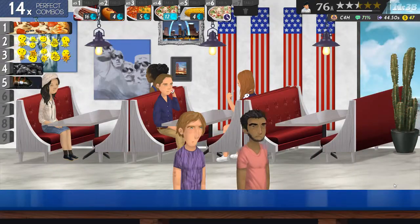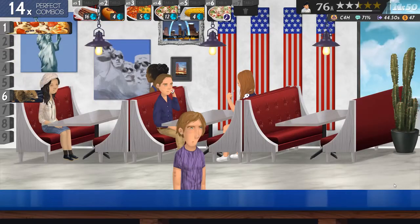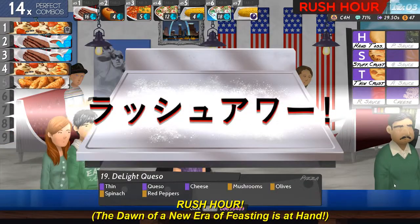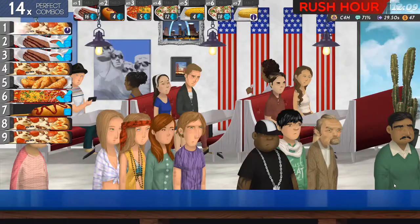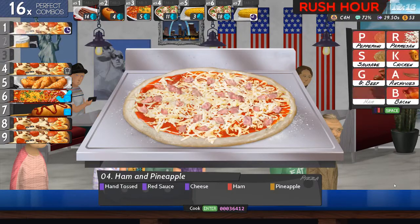We've waited long enough to start doing sides. Tossed, queso, cheese, mushrooms, olives, spinach and red peppers. Red sauce, cheese, ham and pineapple.